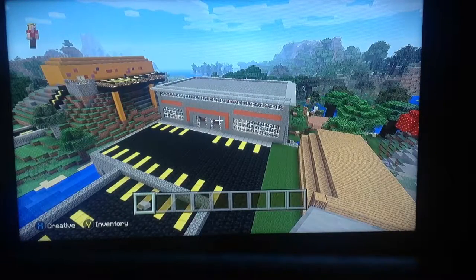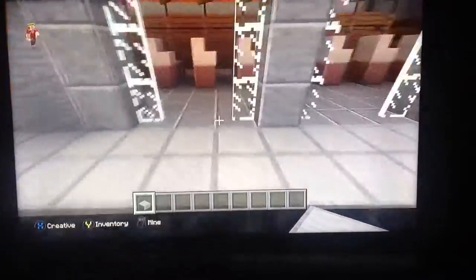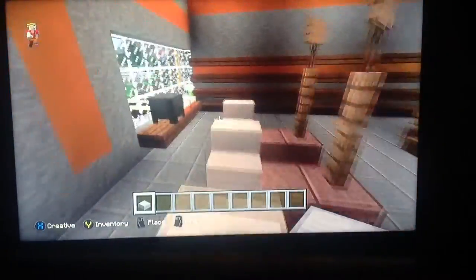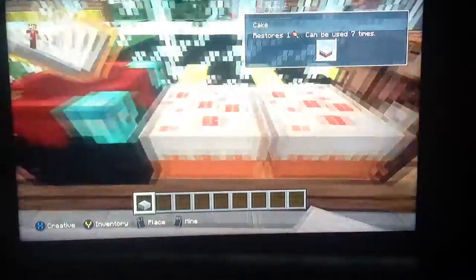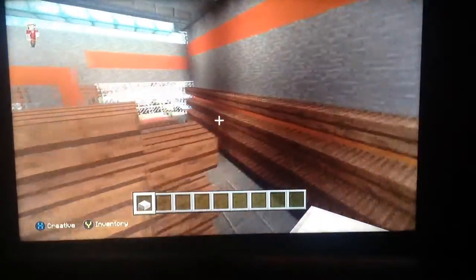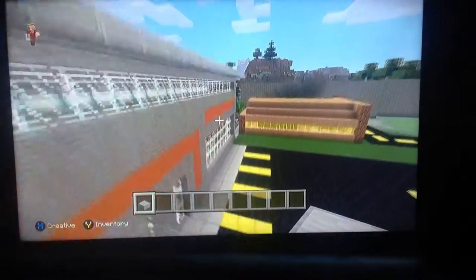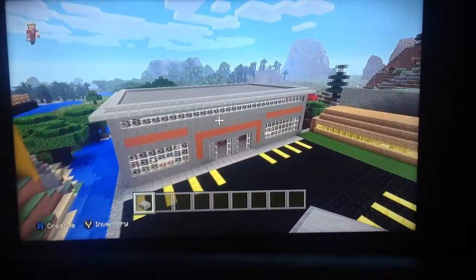Alright guys, so here's the final product of the grocery store. We got the parking lot, and then like the sliding doors like at Walmart where you walk in and they open up, cash registers, and then like stuff on display in the windows. Got some more display - I left the shelves empty because it would have been repetitive just putting stuff on every shelf, so I decided to leave those empty. That's pretty much all for the grocery store today, and that's what the top looks like - just put some stone slabs on there. That's all for today, see you guys in the next one.